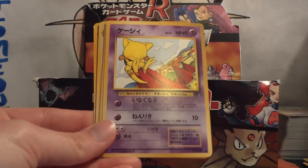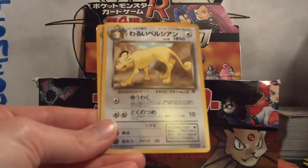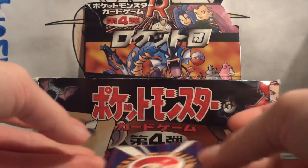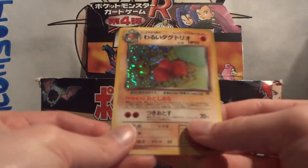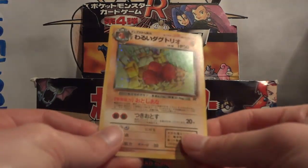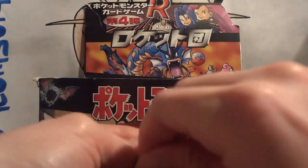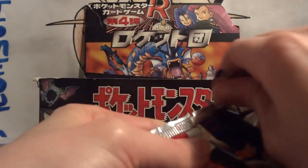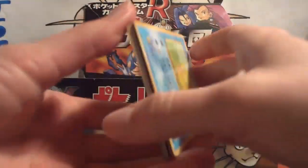Pack 4: Mankey, Squirtle, Dark Charmeleon, Abra, Full Heal Energy, The Boss's Way, Dark Persian, Voltorb, Dark Dragonair. My holo — excellent! A Dark Dugtrio! This is one I needed to complete the set, and one of my favorites from Team Rocket holos, because he's busting in through some kid's bedroom. I just think that's very odd, but very cool.